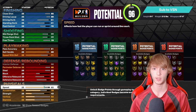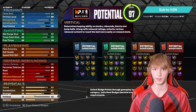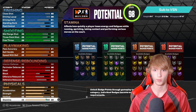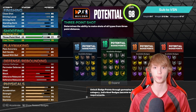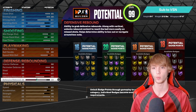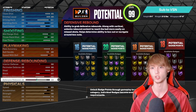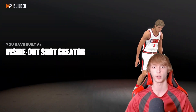Physical stats: 83 speed, 81 acceleration, 74 strength, 78 vertical, and then 94 stamina. You actually have a lot of points left over. If you want to get the three-pointer up a little more to 82 you can do so, or update the strength. He's a pretty solid build — almost 20 badges a piece. 18 defense, 18 playmaking, 20 shooting, and 16 finishing. Make the takeovers whatever you want.